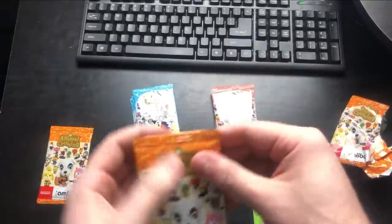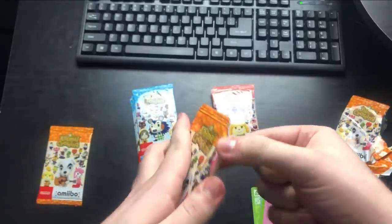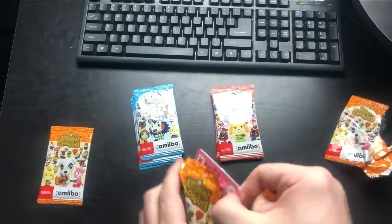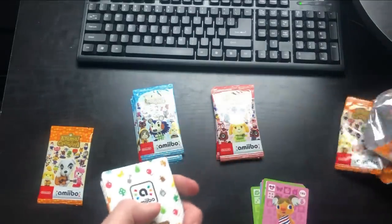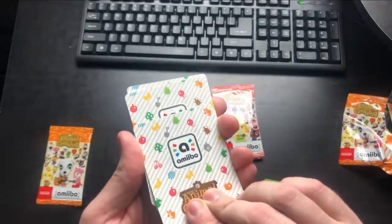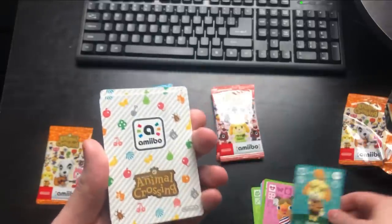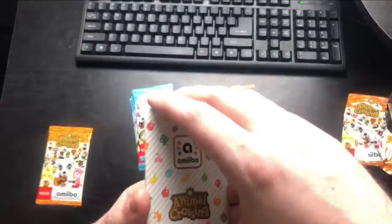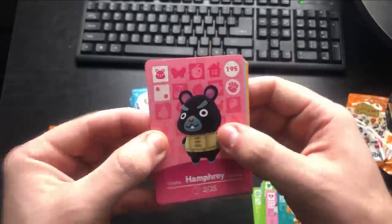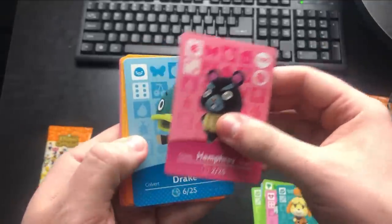In series 2 — to me personally, I really like series 3, I think it might be the better overall collection. Here we go with the NPC for pack 2. Do we got Jack? Okay — Isabelle. That's a double. Let's go series 2, bring me some luck. Hanfrey — you piece of garbage. We got Hanfrey, definitely not a looker but he's alright. We got Drake.